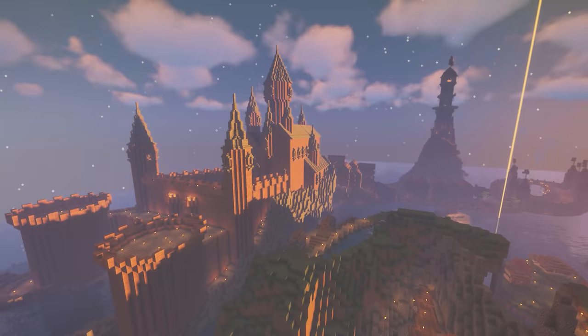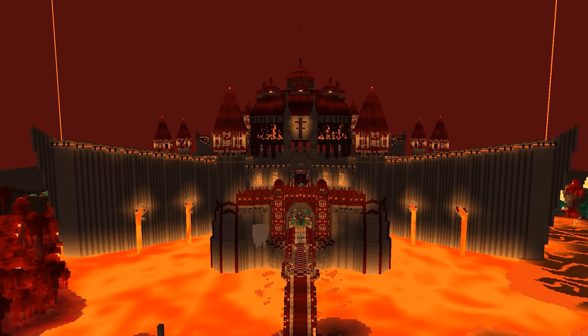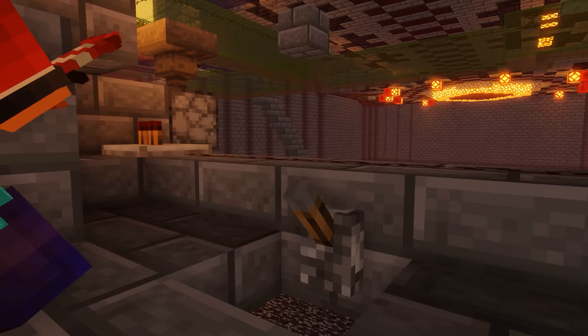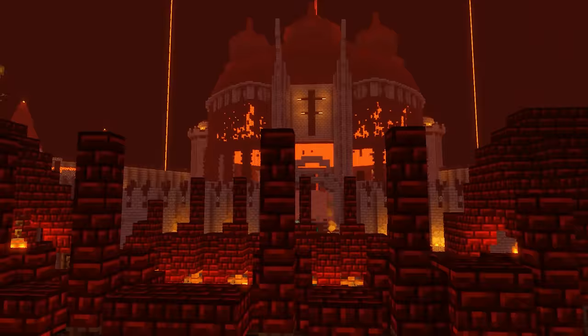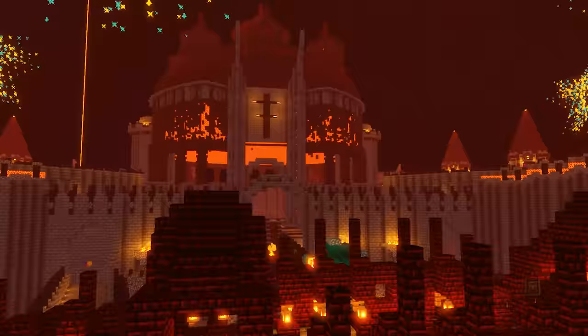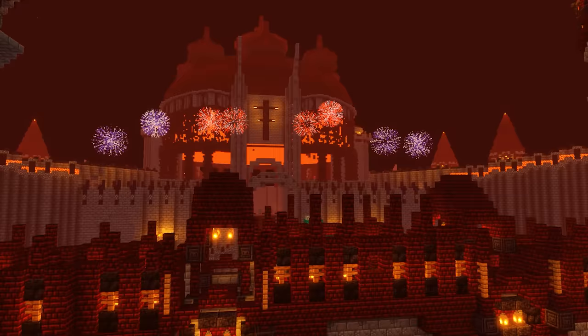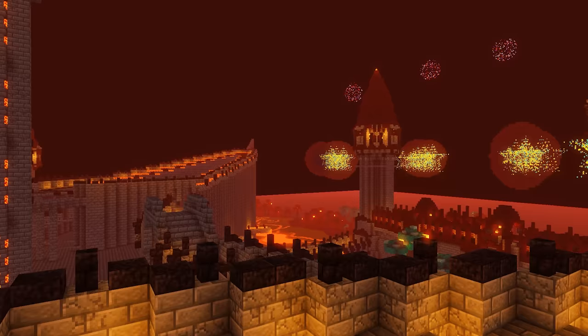Once all the dispensers were filled up, we took one last tour around the world to see how far we had gotten in the first 5,000 days of this adventure. As the remaining hours turned into minutes, we flew back to the Nether Hub because there were just two things left to do. The first started with a flick of a lever. As the Red Sun engine kicked into action and sent signals to all the dispensers, it was time to take a look around and enjoy what we had been setting up all day. That moment, it really settled in — we had come so far on this journey. The fireworks were honestly amazing.